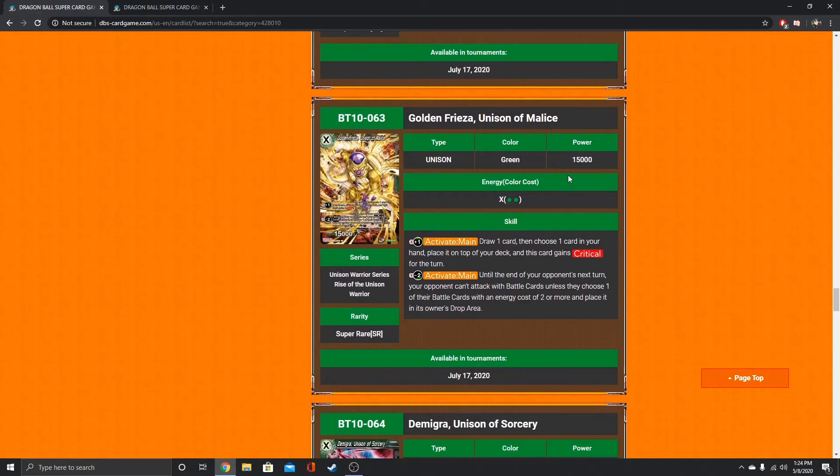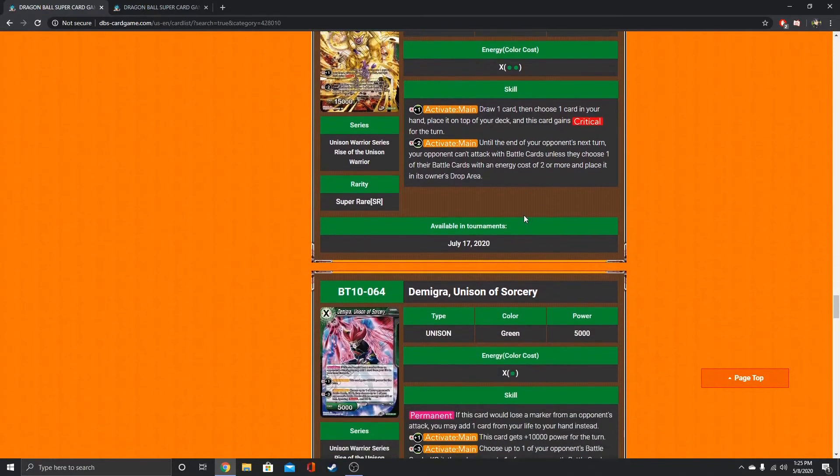The new Frieza — I'm kind of interested in him. Activate Main: draw 1 card, then choose 1 card in your hand, place it on top of your deck, and he gains crit. I like that he gains crit. The second Activate Main: until the end of your opponent's next turn, your opponent can't attack with battle cards unless they choose one of their battle cards with an energy cost of 2 or more and place it in the drop area. That's nice, though there are outs — free play blockers, for example. I don't know how impactful he's actually going to be.